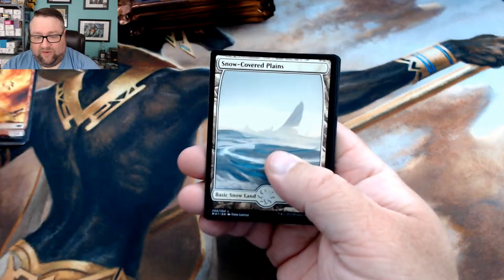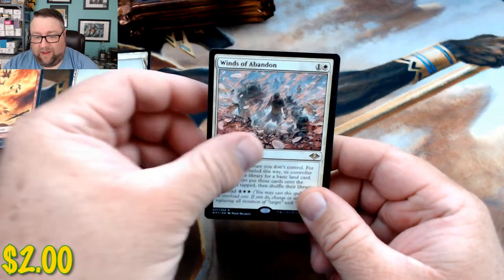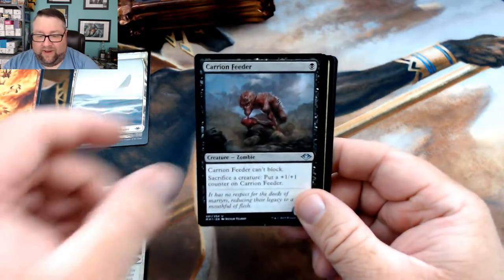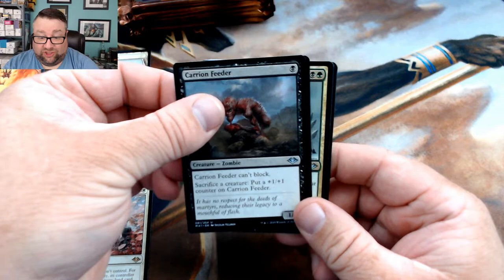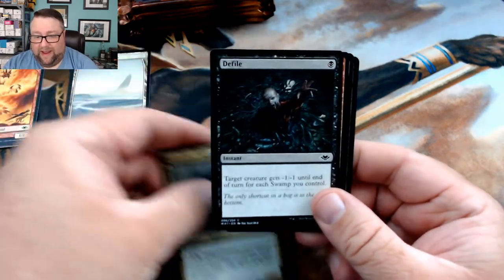We got ourselves a snow-covered plains followed by Winds of Abandon, a Carrion Feeder — I actually need that — a Pillage, and a Rot Widow.